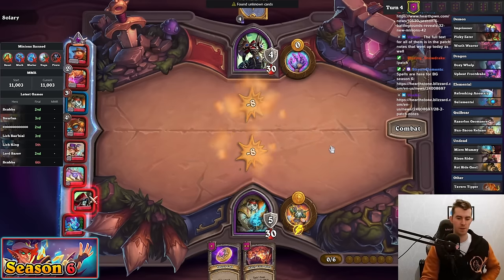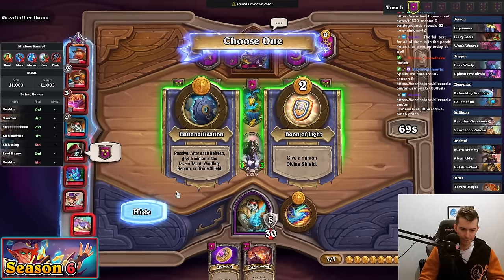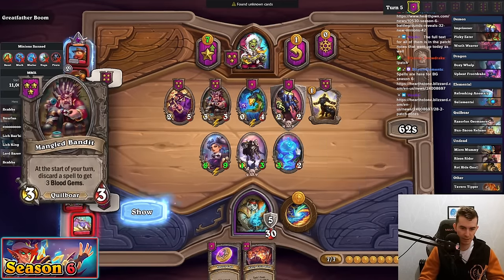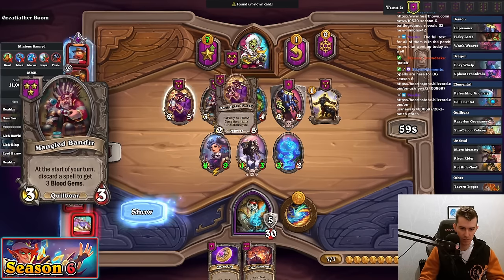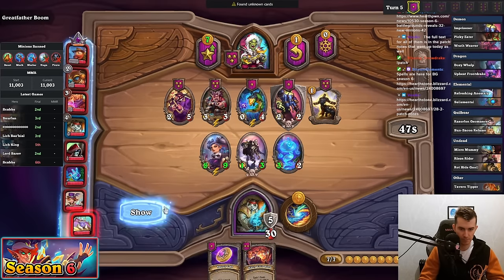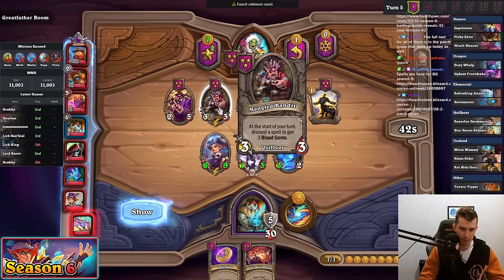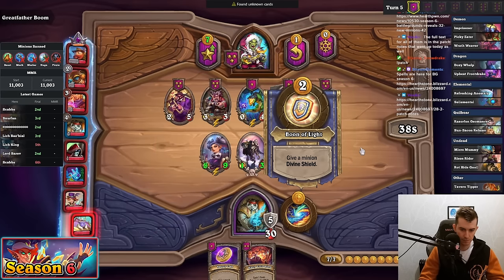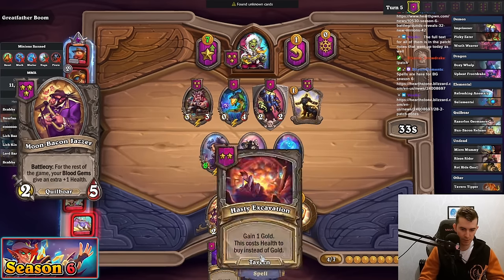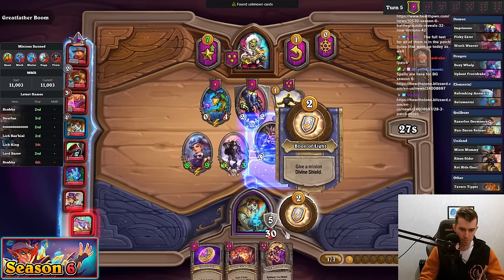Nice. That was good hero power, good positioning, good level. Discard a spell — so the Mango Bandits is a spell. This seems like a really good turn to just grab these. I can Boon of Lights on the Smuggler and then just discard one of these, and then hold the Blood Gem. This seems really good actually because I have the Smuggler, so I could technically play a dragon as well because the money here is perfect.